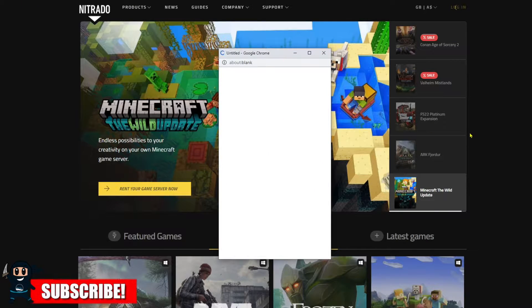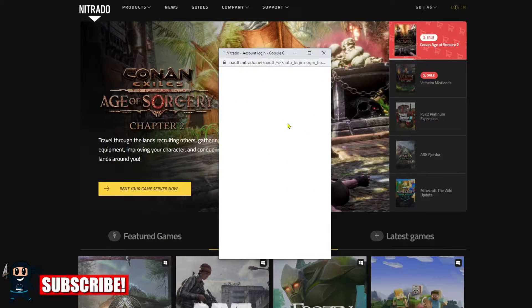Head to the Nutrido website using the link in my description. Once on the website, go ahead and create a free account.